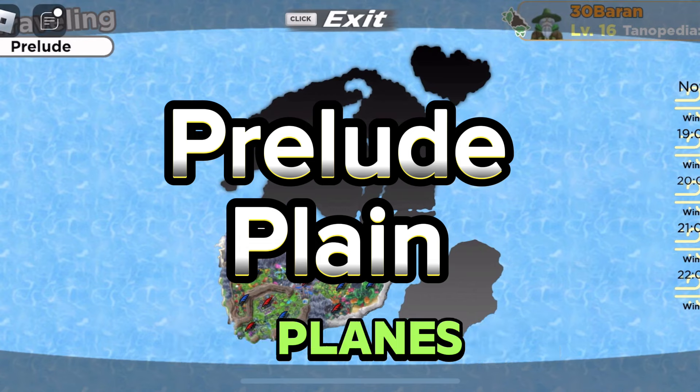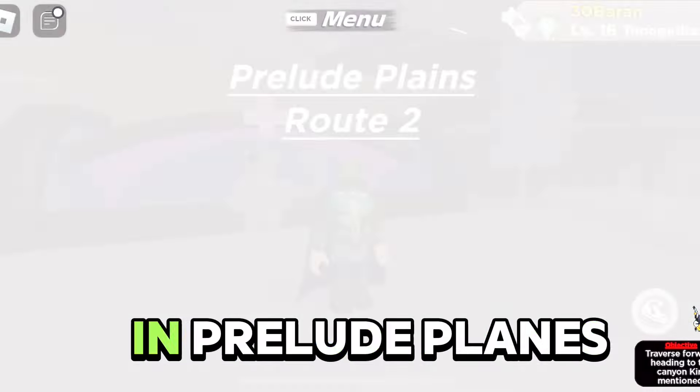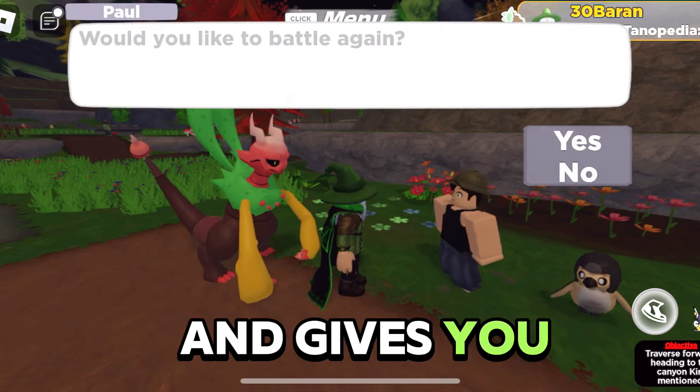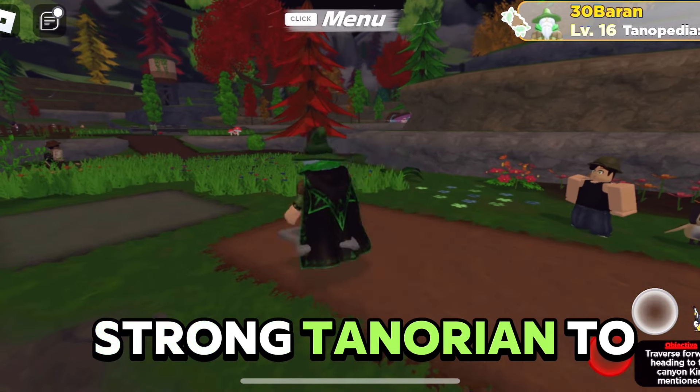The next trainers are in Prelude Plains, also called Route 2. When you are in Prelude Plains, you will need to go to the gate and battle the trainer there. The trainer is the speed effort trainer and gives you a total of three speed effort points, which is great, and you don't even need a strong Tanorian to beat him.